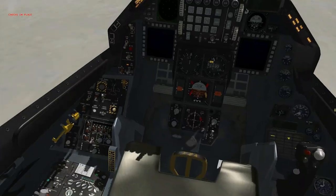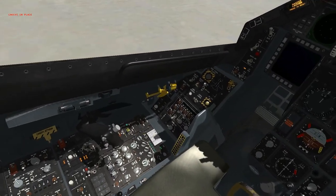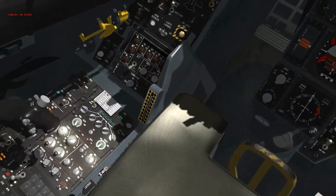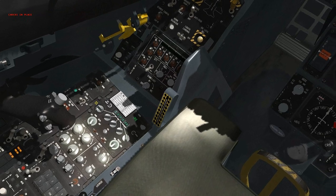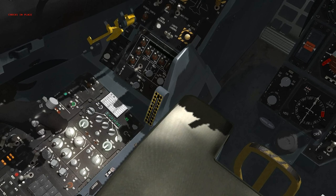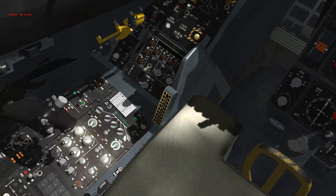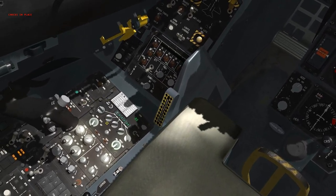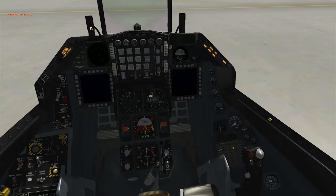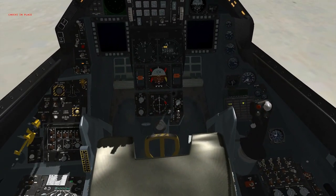Hold on, it's the pinky switch, right? Yeah. Nothing happened — I don't know if it's supposed to happen. Make sure we're looking at the right position. So the throttle — you see the throttle? Directly above that it says start one, start two, off. Where the fuck is that? Is it by the override switch? No, I see it now. Yeah, just click it once.